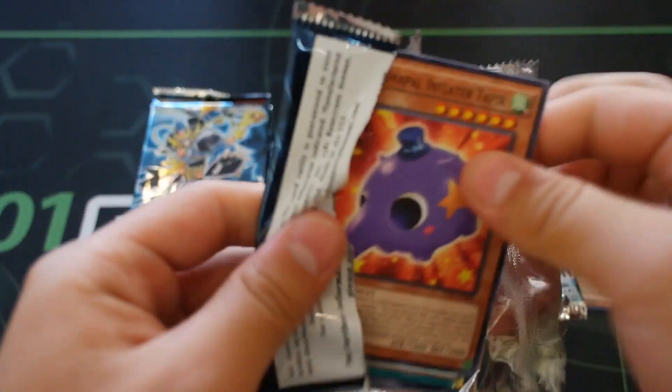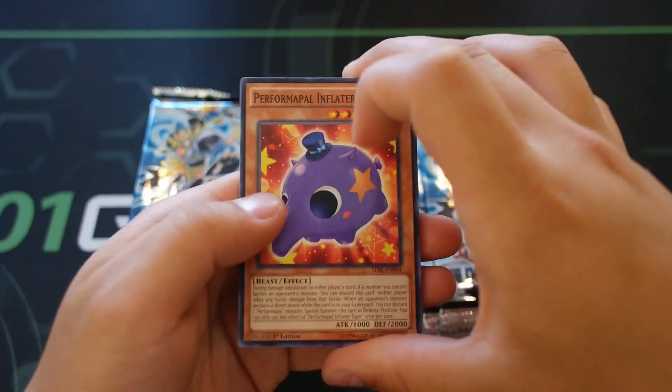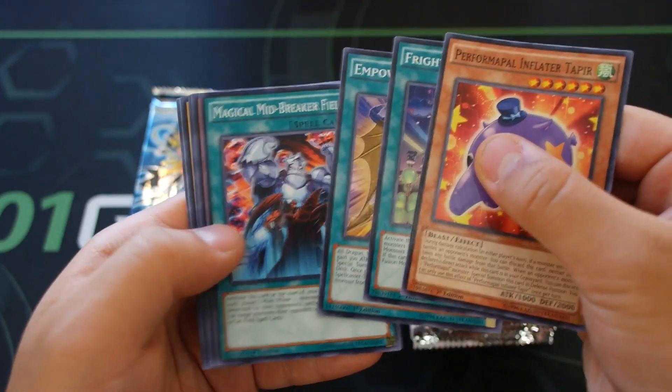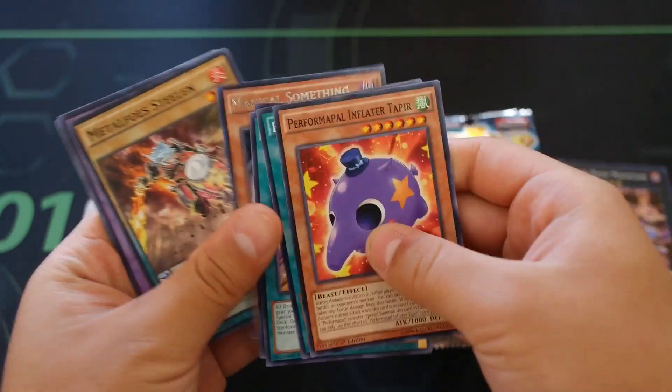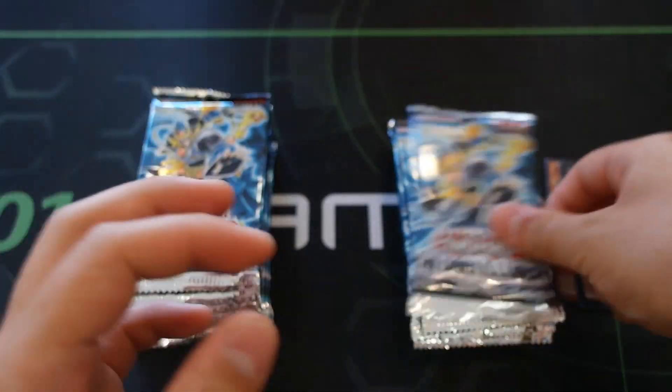What I was hearing from Lucas is that we were opening boxes earlier and it took us ten boxes to pull just one Pot of Desires - ten boxes for one copy. Ebon High Magician - a very good super rare for the Dark Magician archetype.